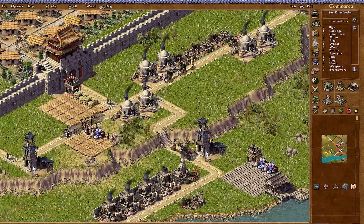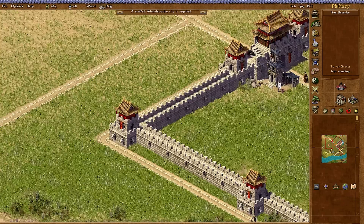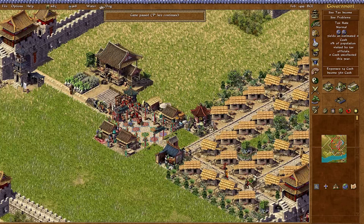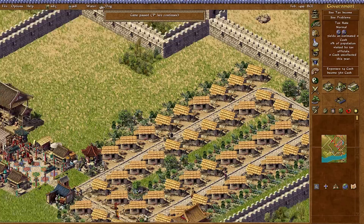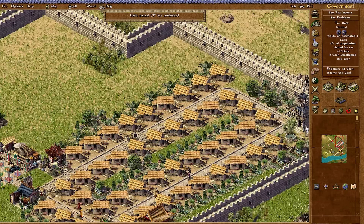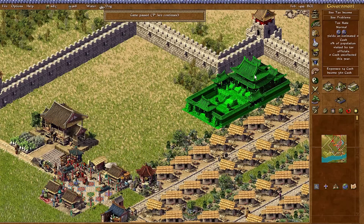We've got two types of food coming in - cabbage and millet should cover it. Setting minimum quality to plain food. I'm going to destroy one food shop and put down a new one to reset what it's taking. Two types of food should help evolve these houses back up. Money doesn't seem too much of an issue now - we're selling some bronze ware. Ceramics and weapons coming in. We should probably set up some military now. Infantry fort... I need an administrative city first. Let me go to government - administrative city. I'll tuck it into the corner here - that's an efficient use of space.